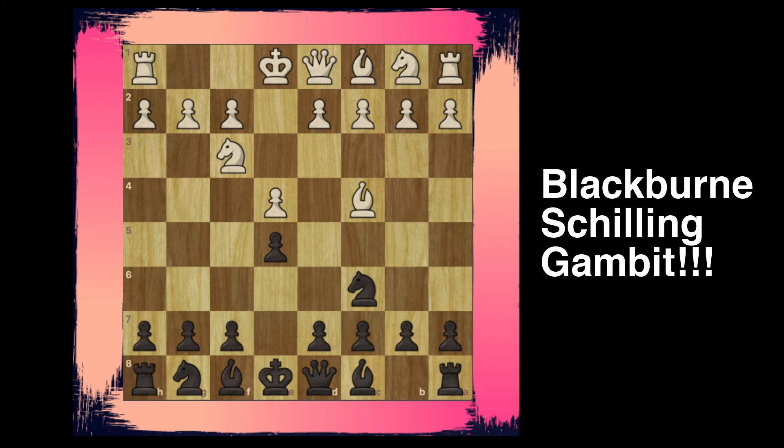Since this trap is for black, I decided to flip the board so you guys can visualize it better. The name of this trap is the Blackburne Schilling Gambit, and it does not matter how strong your opponent is — if they're not familiar with this and have never seen it, chances are very high they will fall for this and you will get a very nice victory.